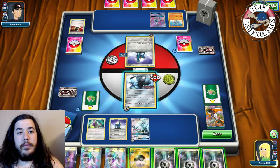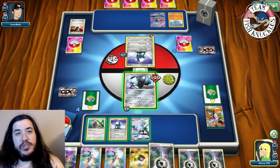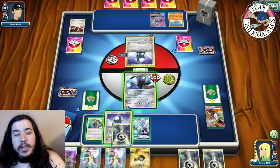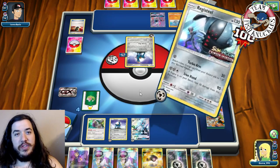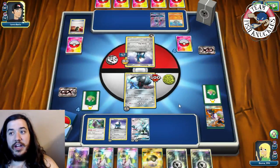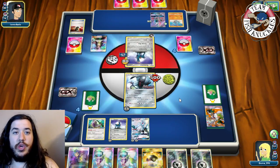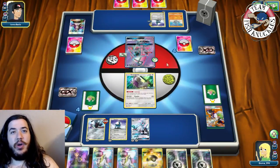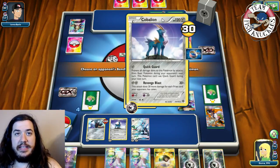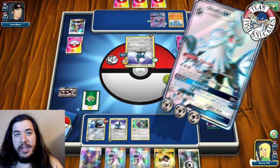We play Sycamore and don't find the DCE unfortunately. We attach Metal Energy to Silvally and Turbo Arm for 30, placing energy on Silvally. On our opponent's turn, Float Stone goes to Lele, Guzma brings up Oranguru - but opponent's Revenge Blast can't take the knockout this turn so they pass. On our turn we get our own Guzma, bring up opponent's Cobalion, attach Metal to Silvally, and Turbo Drive for the knockout.